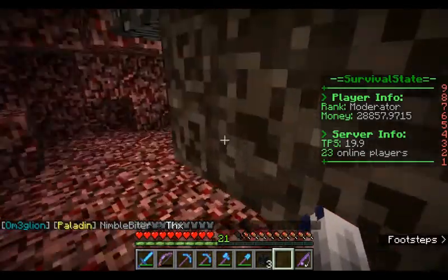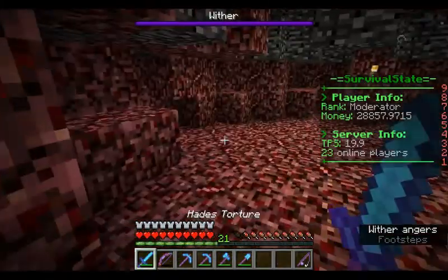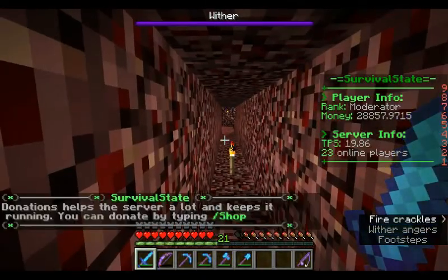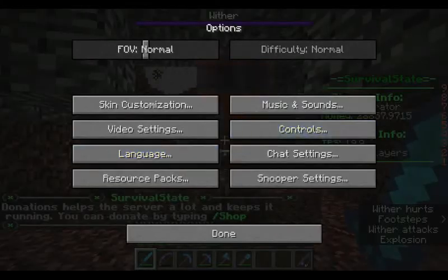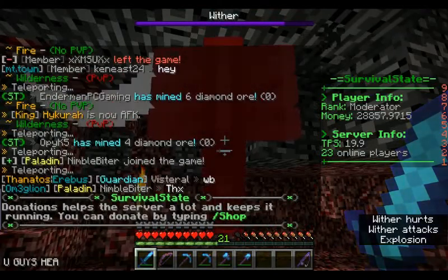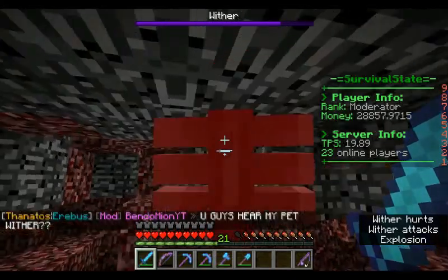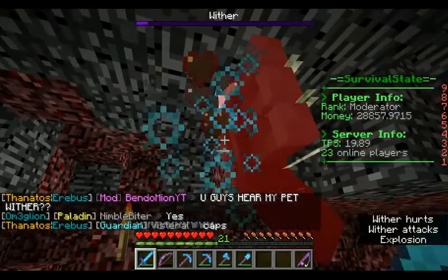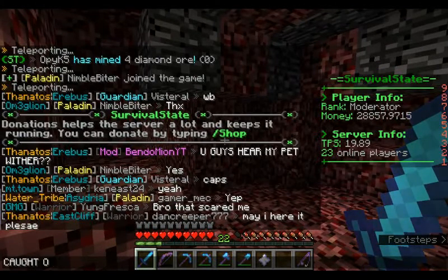It's set out right, hopefully. Let's load in - we'll go to the ender chest, grab out these. It's really loud so I'm going to turn it down. You guys can hear my pet wither! There we go - and let's kill it, get me a nether star. Nearly there - yes! We have got a wither star and I have caught it on camera!